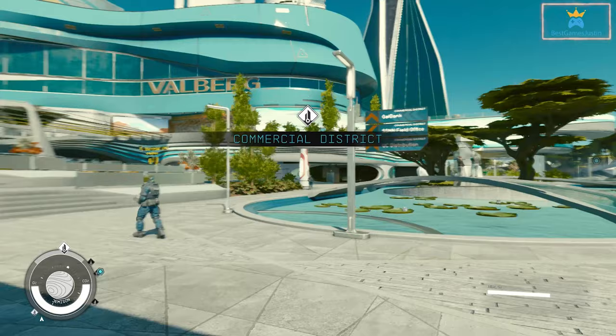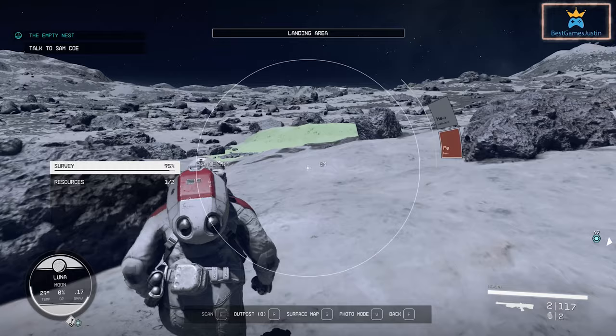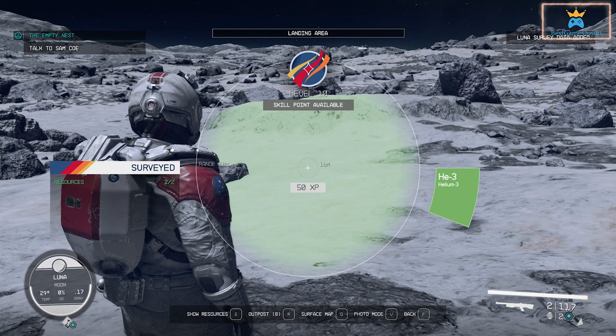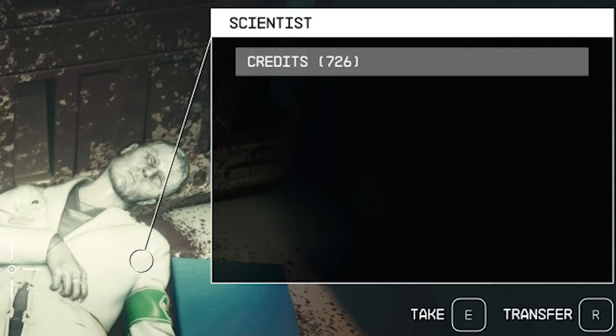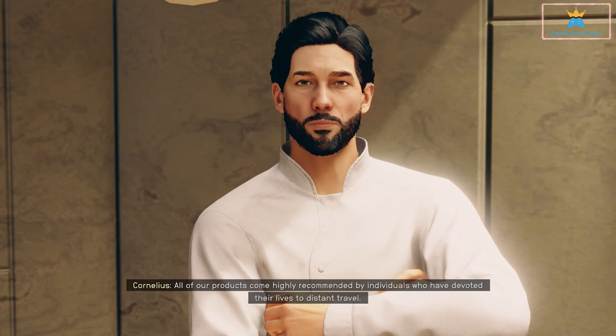One useful thing to do once on a planet is to explore it, scan everything, and this way you will get experience points and discover a lot of new things to do. Once you gain experience fast you will get skill points, grow faster and learn your skills. By exploring everything you will also come across dead bodies with credits, useful items and weapons which you can sell later.